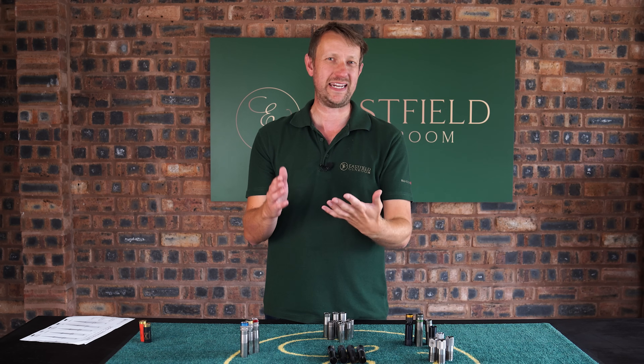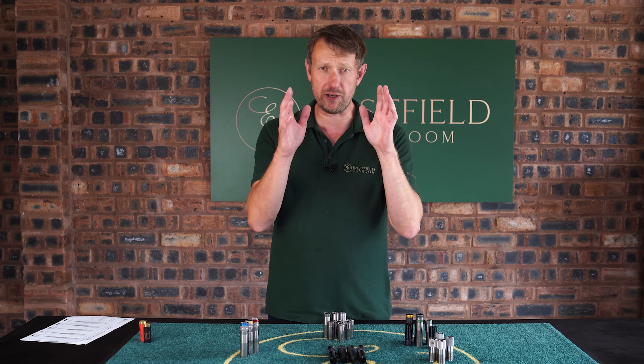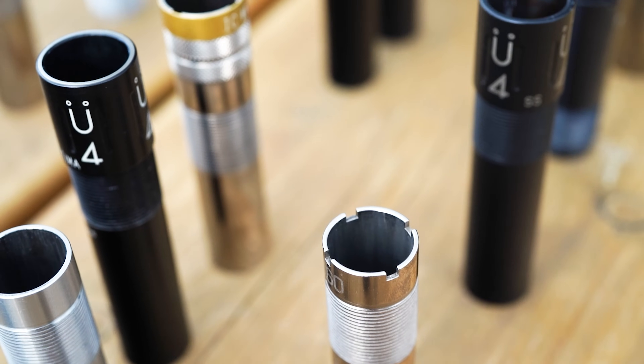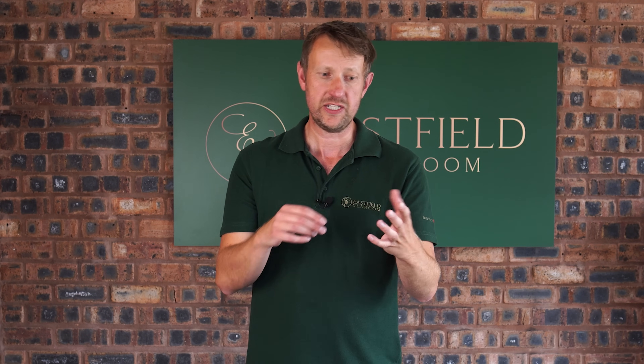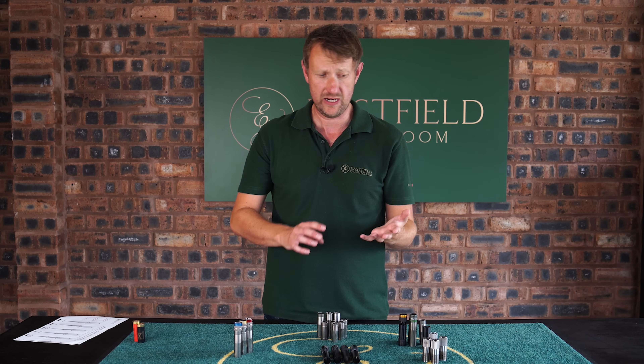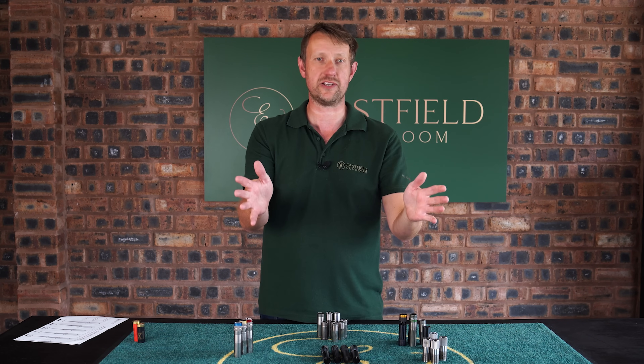In terms of constrictions, chokes are measured in thousandths of an inch. Looking at the five principal chokes — cylinder, quarter, half, three-quarter, full (or for the American version: cylinder, improved cylinder, modified, improved modified and full) — each constriction gets tighter by ten thousandths of an inch. True cylinder has no choke whatsoever. A ten-thou constriction gives you quarter choke. A twenty-thou constriction is half choke. A thirty-thou constriction is three-quarter choke. And forty-thou is full, which is a very very tight shot string.